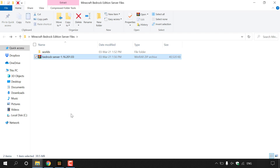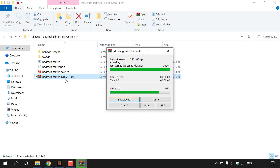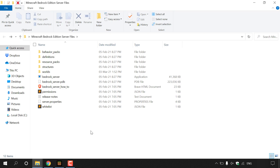You should now have two items in the folder: a 'worlds' folder containing your single player world files, and the zip folder containing your Bedrock Edition server files. Right click the zip folder and click 'Extract Here'. WinRAR will extract the contents into the folder. Once extraction is complete, delete the zip file by right clicking and selecting Delete.